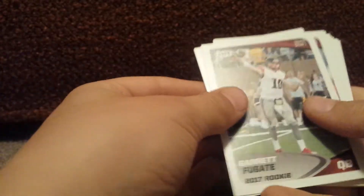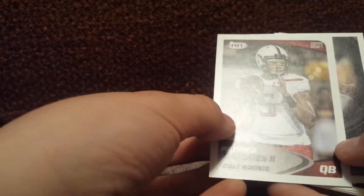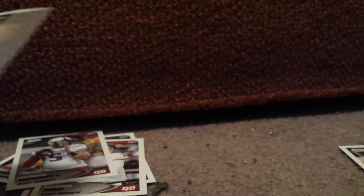If we get a Zeke out I'll be so excited! Garrett Fugate, Mike, fall 2017 rookie, Keon Hatcher, Cooper Rush, DeShawn Kaiser — yes! Patrick Mahomes the second, premier draft, Corey Davis — we actually got it! Oh, we got a Dak too! Yes, we got a Dak! DD Westbrook, Corey Coleman — actually a really good card — Zano Gonzalez, Budda Baker, Ryan Ramses.